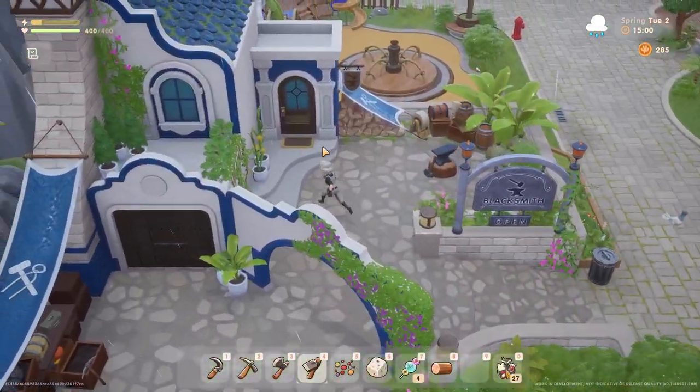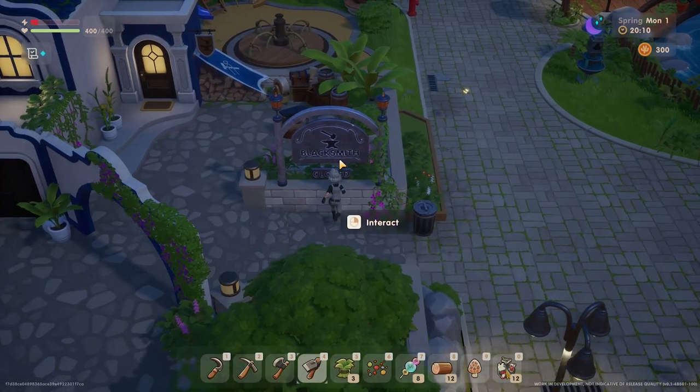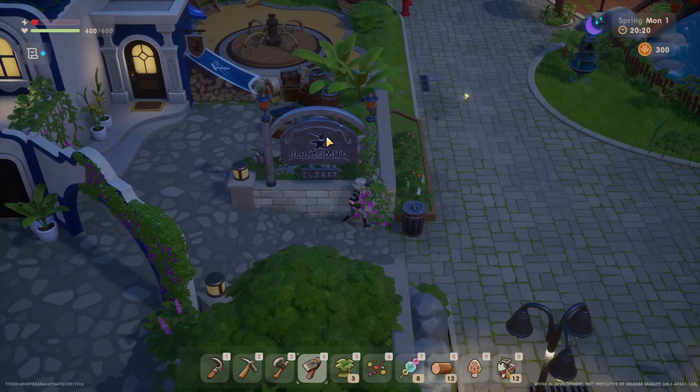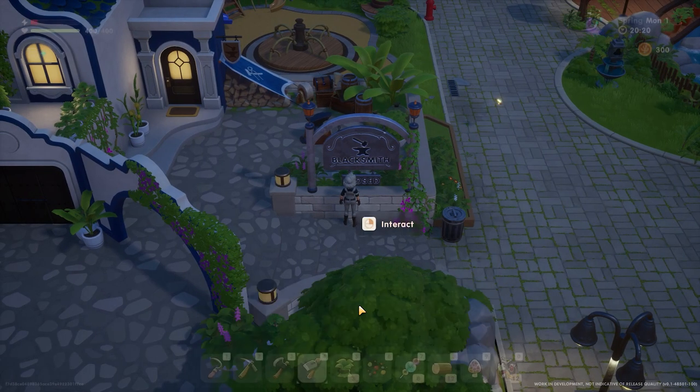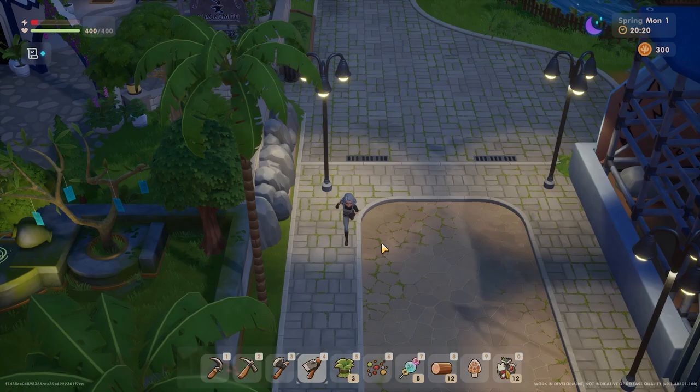All of the stores have open and closed signs that actually work. So while you're running by a store, you can easily see if it's open so you don't have to go all the way to the door and get the closed message when trying to go in. It's not only immersive, but will also save you time. You can also click on the sign to see what day a store is open and what the hours are.